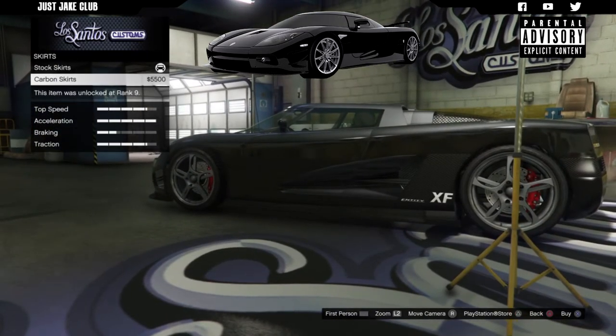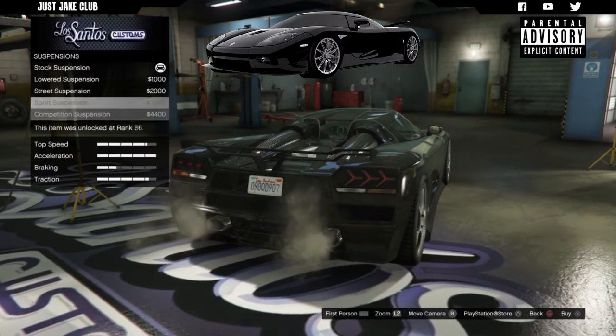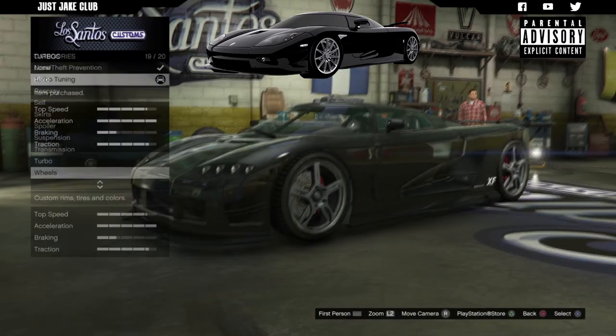For the side skirts you want to grab the custom skirts. Then for the spoiler you want to grab the carbon wing. For suspension we're going to get the competition suspension, for transmission we're going to get a race transmission, and also turbo tuner.